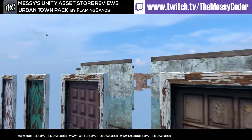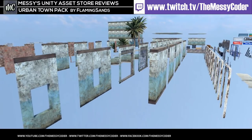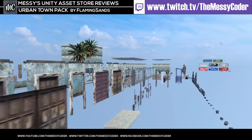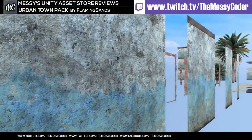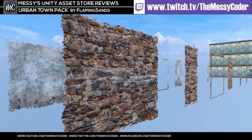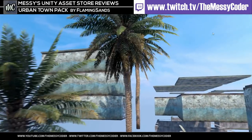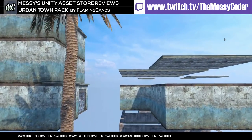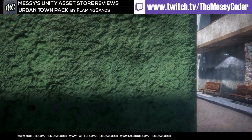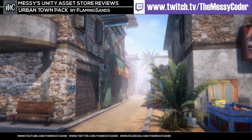Here we are in the content demo scene and we can see just how much stuff we get in this pack. All these modular components are one-sided, so great for performance but not so fantastic if you want to put them into Ultimate Survival or Easy Build System, though you can get away with it with a little bit of work. The tutorials do show you using vertex painting to get beautiful bricks to shine through plastered walls.